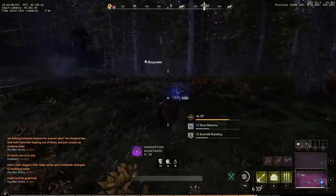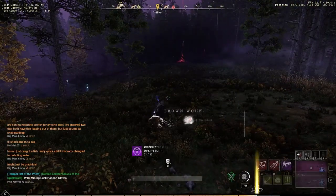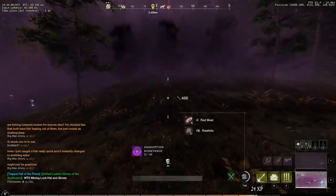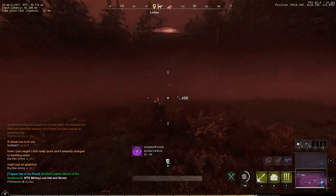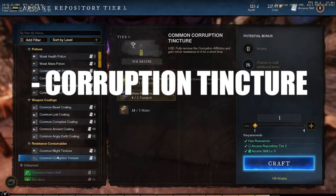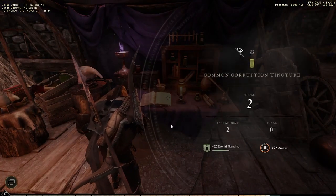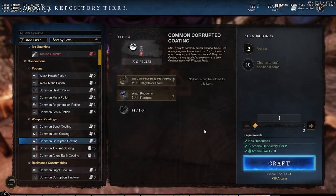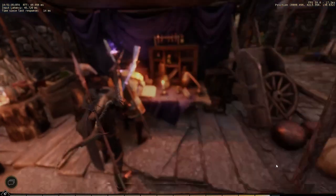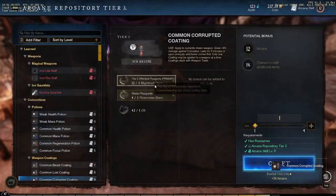Moving on to consumables: there are two main consumables that will help you with corruption, and I highly recommend bringing them to dungeons like Depths, or if you're doing corruption portals solo or with a small party, because they will actually make a difference. First, corruption tinctures — everyone kind of knows about corruption tinctures because they were part of the main storyline. The corruption tincture is going to get rid of the damage you would take from hitting zero corruption resistance. That damage is pretty negligible, and if you've eaten a satisfying meal or even a light meal you're going to be fine, but it does help with big boss fights.